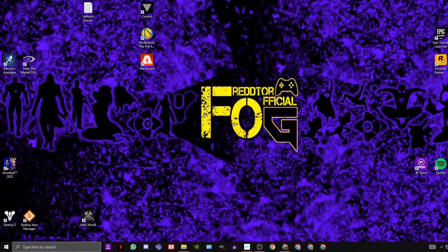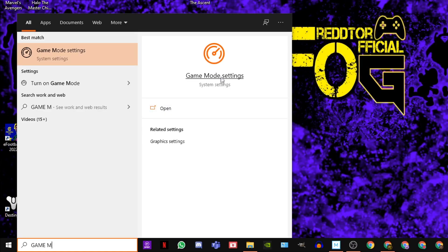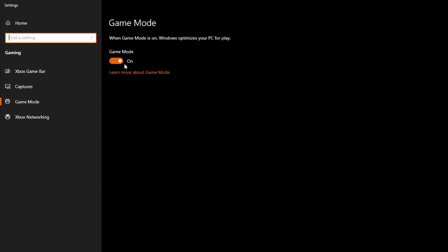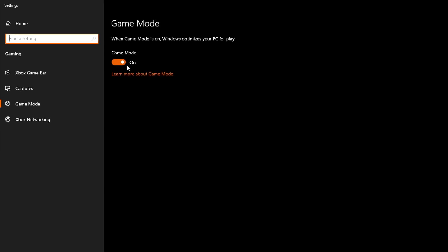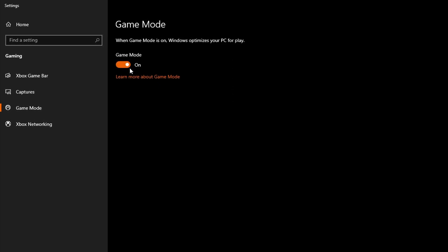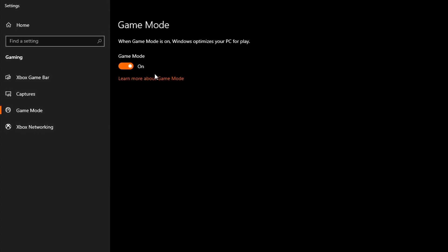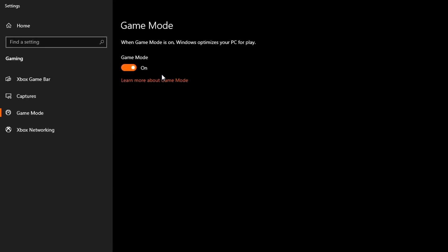Step 3: In the Windows search bar, type 'game mode' and click the settings icon. Once the window pops up, ensure Game Mode is set to on. For quite some time there were issues with this setting, but Microsoft has now finally fixed it. If you're running the very latest version of Windows 10, make sure you turn Game Mode on. This will force all your PC resources onto the game you're playing and suppress any background activity from affecting your system while you game.